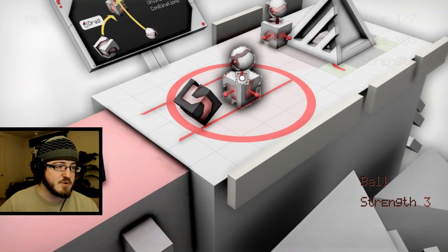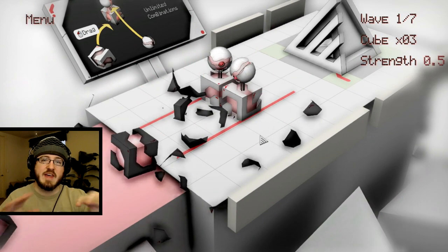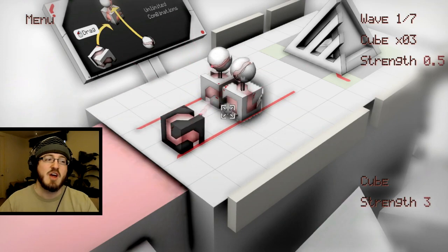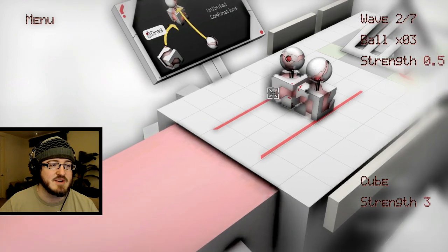There we go. So you move these towers and you piece them all together, and when things run into your tower, they actually push them around unless you attach them to each other, which gives them more mass, which makes them harder to push around because they're linked.